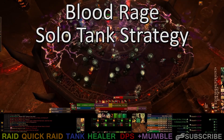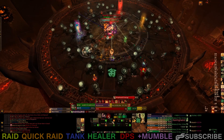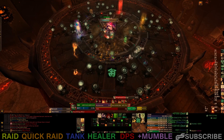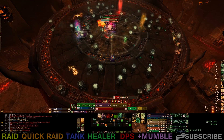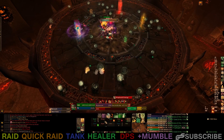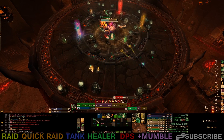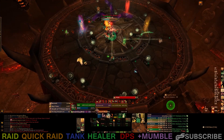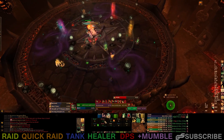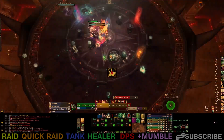So the final thing for tanks is Blood Rage management, depending on how your raid handles the Blood Rage strategy. Here you can see we're using the solo tank strategy, which worked really well, and I would highly recommend it if you can do it. The basic idea is that one tank will solo all the cleave damage during the Blood Rage phase without any other raid members in the cleave effect. Obviously the damage can be very high here, but with proper cooldown chaining, one tank can survive it, especially with outside cooldowns and a lot of healing.